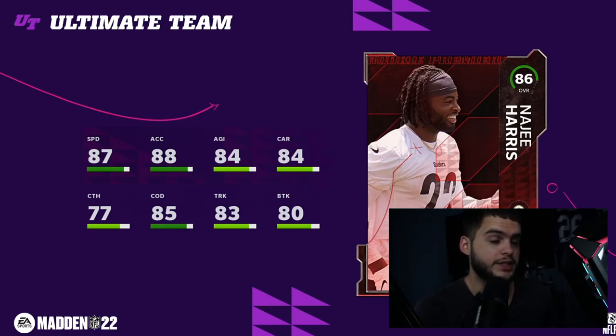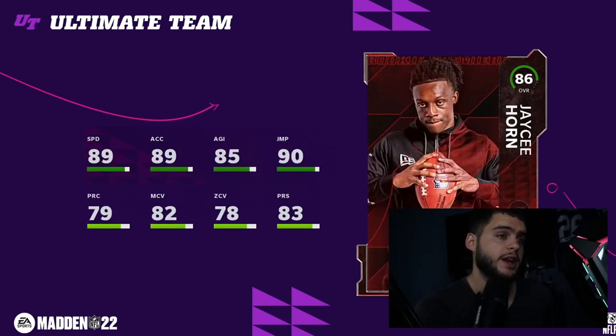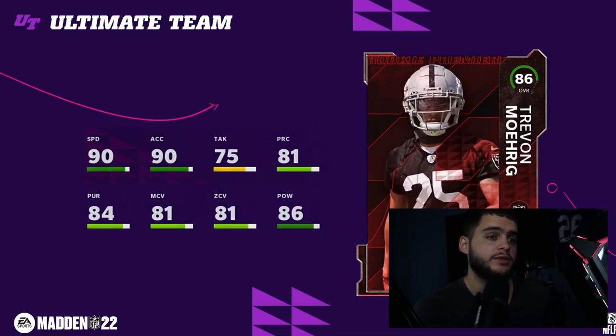JC Horn comes in at number four. He's a solid cornerback — his coverage stats aren't the greatest compared to the Ramsey-types, but 89 speed and 89 acceleration is nothing to joke around about, especially with all the speed guys this year. JC Horn is going to be able to stick with them in man and press coverage. His zone play could be better, but his jumping makes him an athletic beast — kind of like those early Denzel Ward cards with super athleticism.